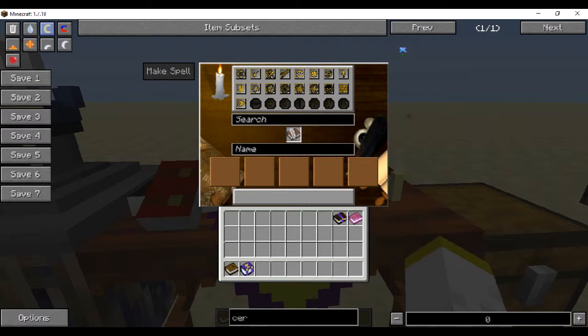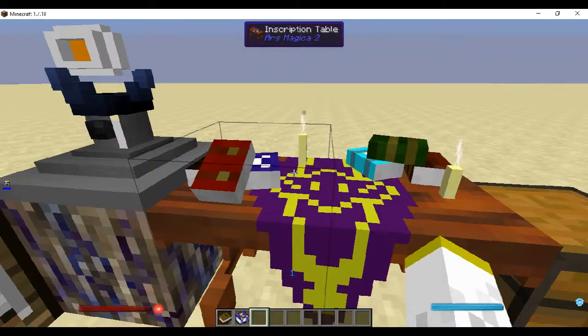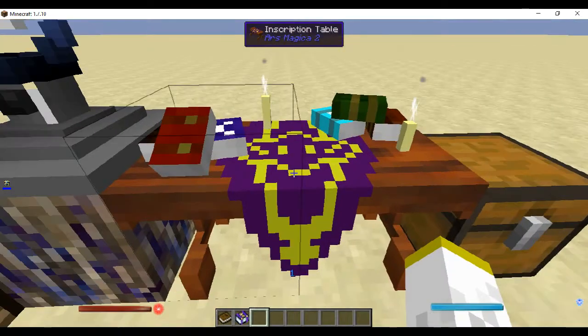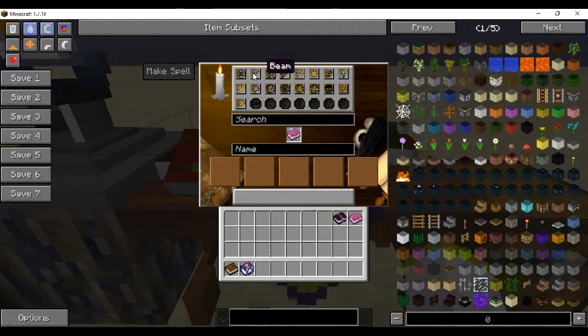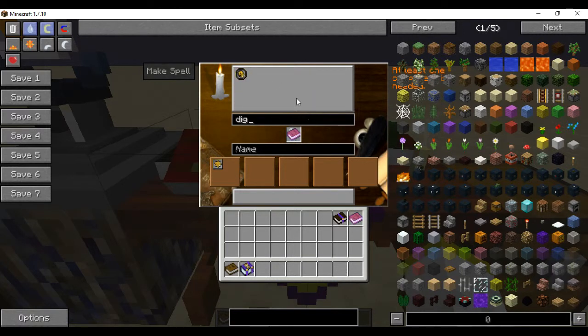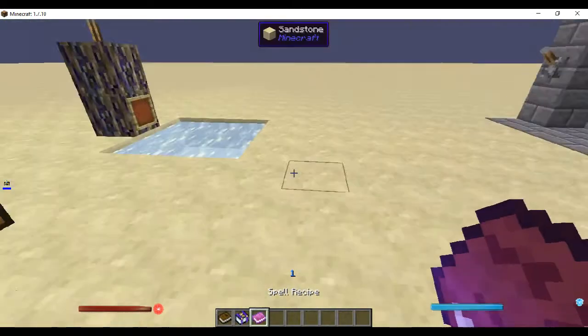Another thing — when you're in creative, you're not going to be able to have all of this. In creative we have everything, so we can create any spells. We're going to make the spell that you first start out with, and that should be dig. Most people make it touch, but I like to make it projectile. So we're going to look for projectile. You've got to click and drag, you can't just click. And then search up dig and grab the dig.